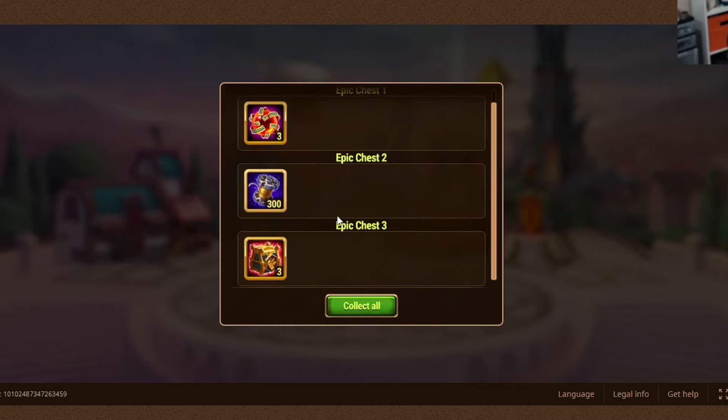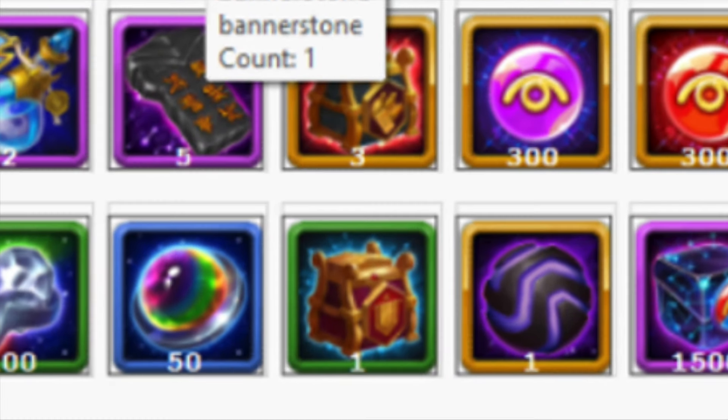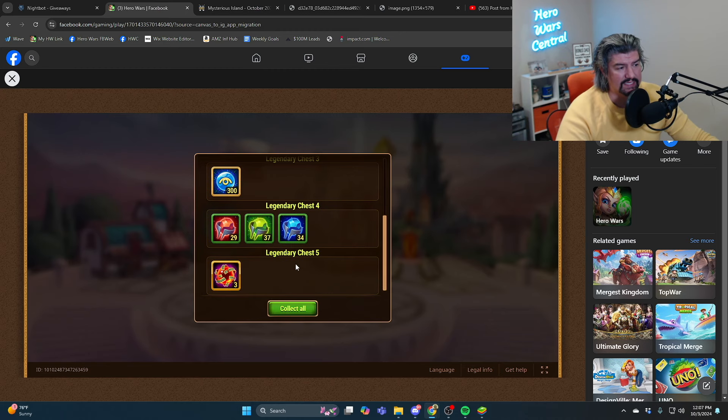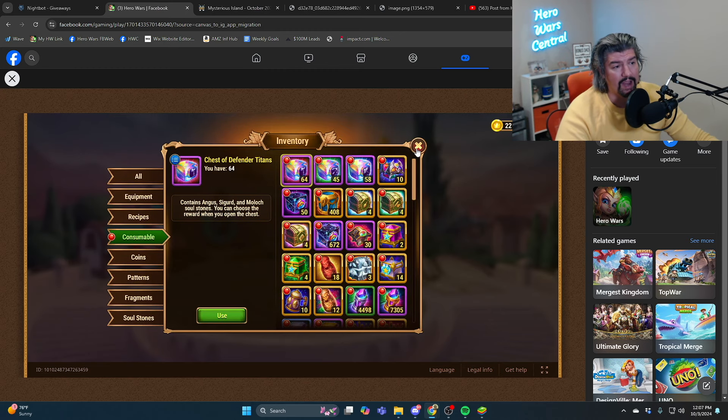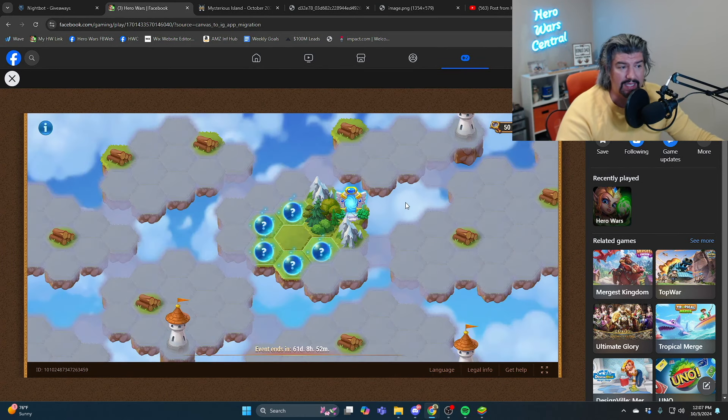Those chests have a chance to contain the new flags or the old flags — the epic chests. Let's open these up. We didn't get them, but that's okay. The orange chests — the legendary chests — also have a chance to contain flag chests in them. Looks like I didn't get lucky there either. So on the new map, that's going to be how you get the flag chests, the new flags, the warrior flag, and the previous three flags.